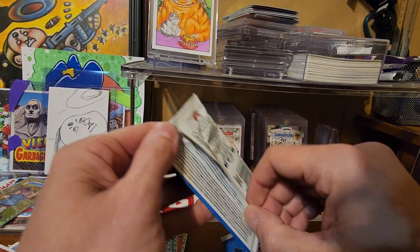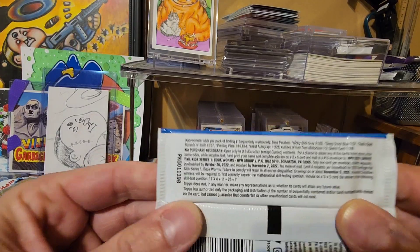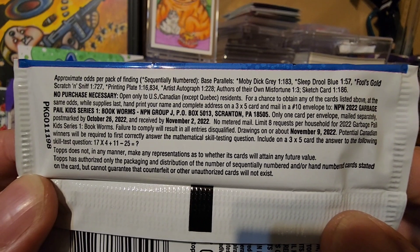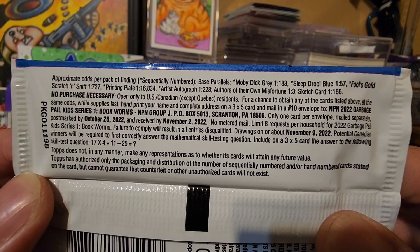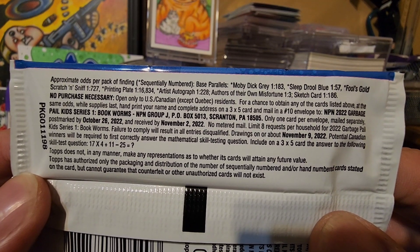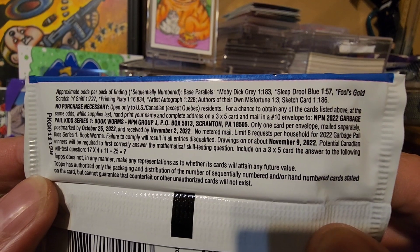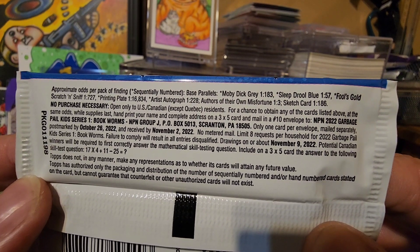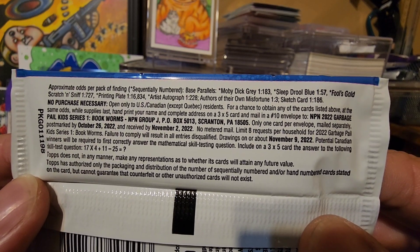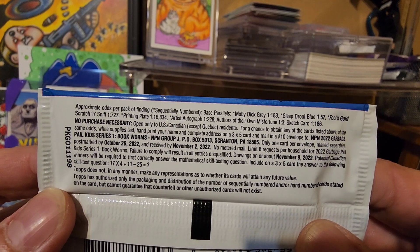Before I get to that, let me show what the odds are. We did pull a Fool's Gold Scratch and Sniff, which is one out of 727 packs — that's just crazy. An autograph is one out of 228 packs, and a sketch card is one out of 186 packs. I have to do the math on what a whole case is.